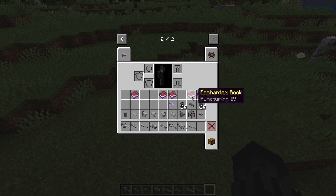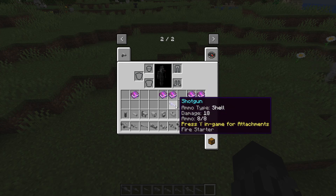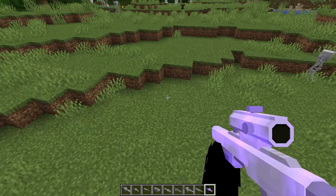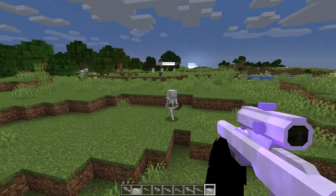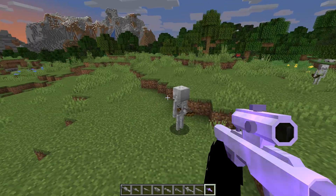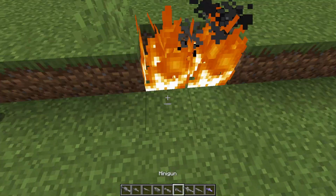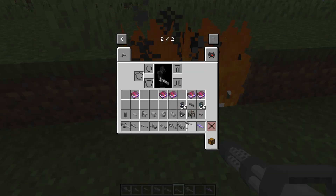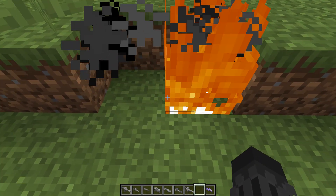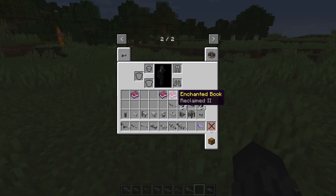Puncturing is pretty much like piercing, except it can go for all these gun mods, whereas piercing can only go for crossbows. Firestarter is very interesting. So I already have one with that enchantment. Let's shoot the skeleton. As you can see, it not only lights up the entities, it will also light up the ground. It's pretty much like a dragon breath kind of bullet that also exists in real life.